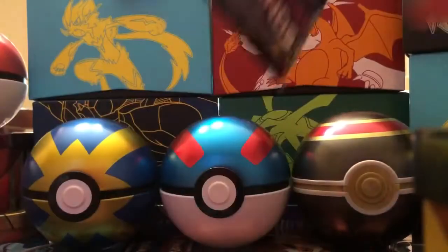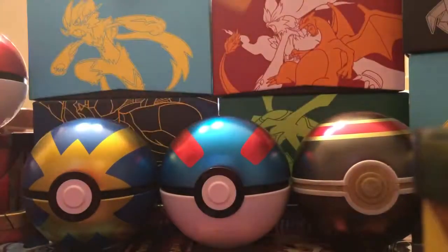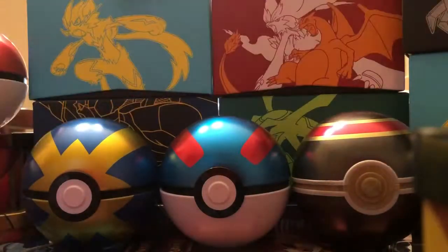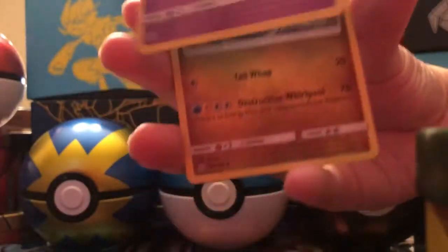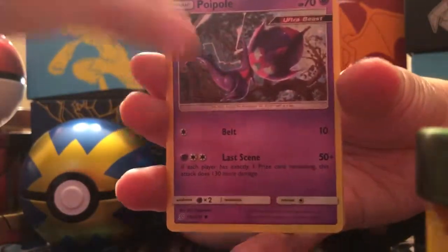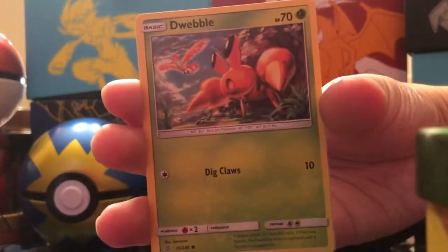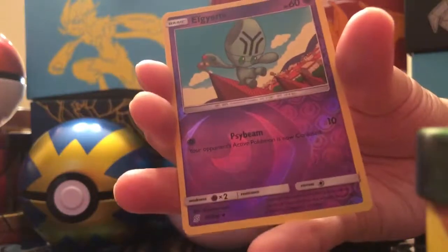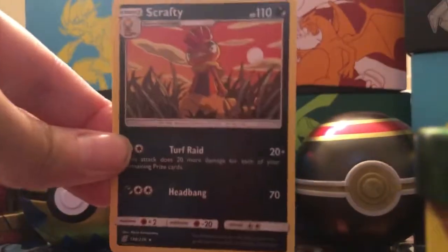Alright, let's get into our third pack. Everybody's having a great Monday — start of the work week, start of school, a lot of kids started school today. I hope everybody's having a great start to their week. Pack three: Leaf Energy, Dragonair, Tortuga, Tynamo, Piplup, Snorunt, Drillbur, Dwebble, Reverse Holo Elgyem — that's an uncommon. And the Rare is a Scrafty — Non-Holographic Rare. So we are 0 for 3.